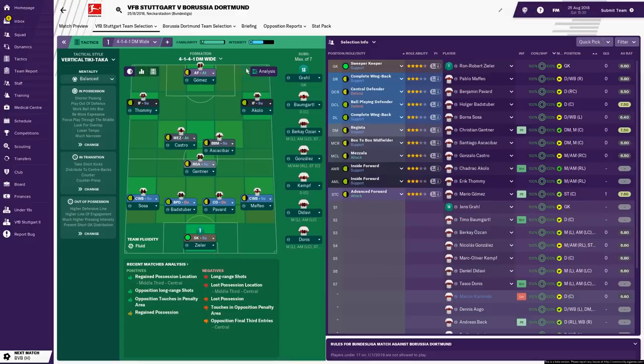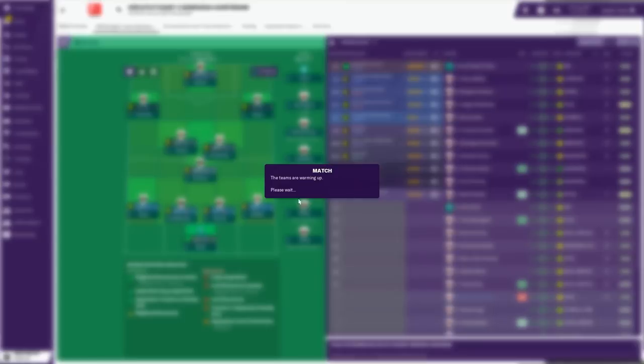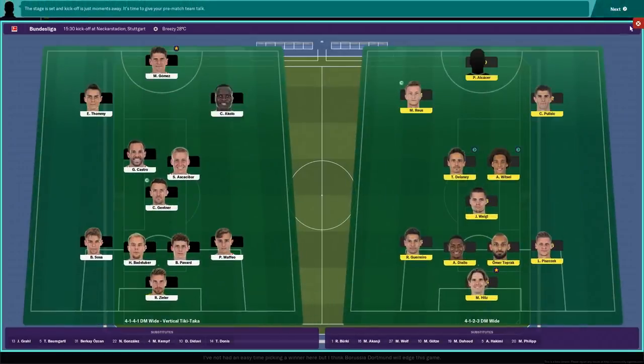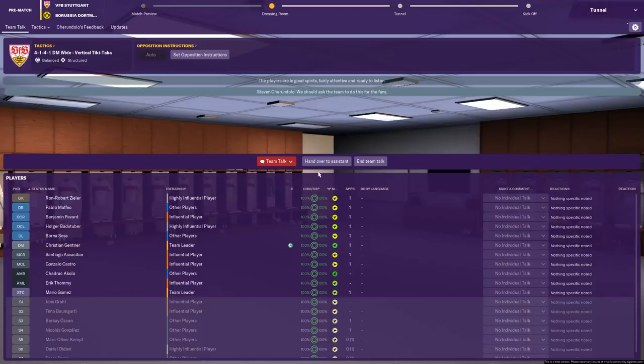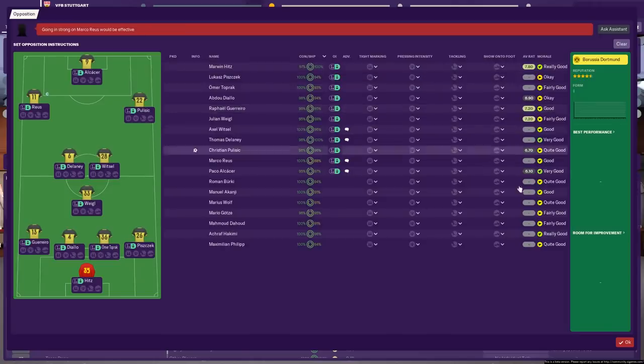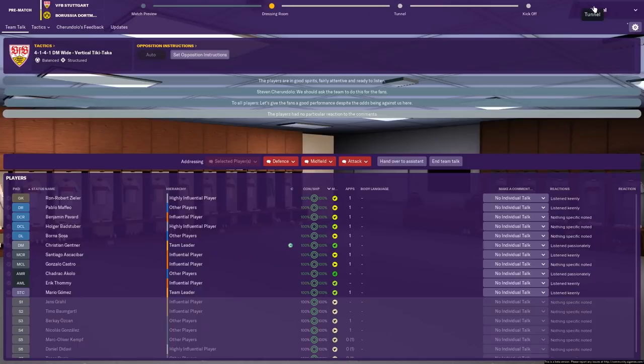This is the team that's been selected according to the player roles. Let's just get on with this match and watch it in 2D once again so we can see from above what this tactic is like.